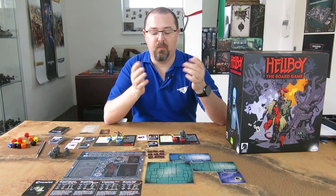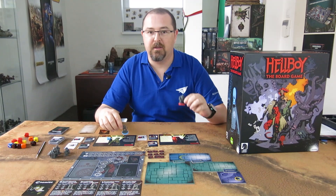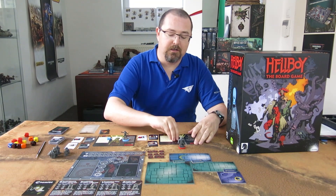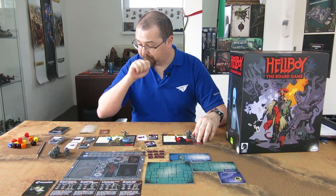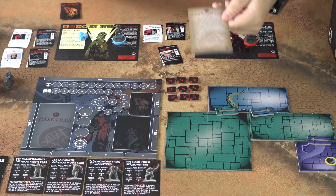Each game of Hellboy starts by you choosing the agents who will play the game. In this case I have here Hellboy and Abe Sapien. You will also take their character cards which tell you their special abilities. There are up to four agents that can play the game at the same time, and you will also pick what you call a case file.